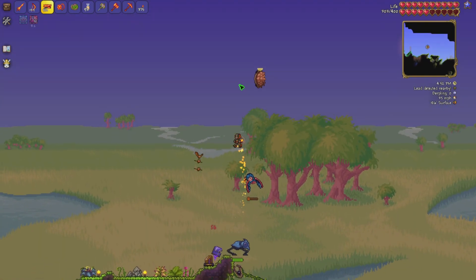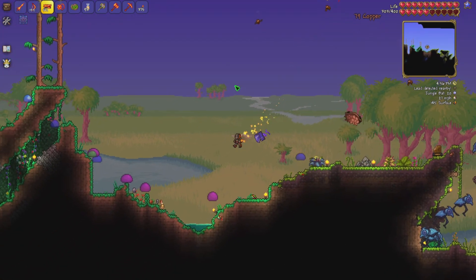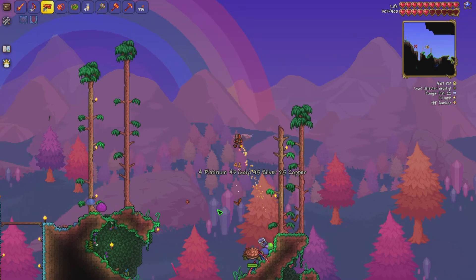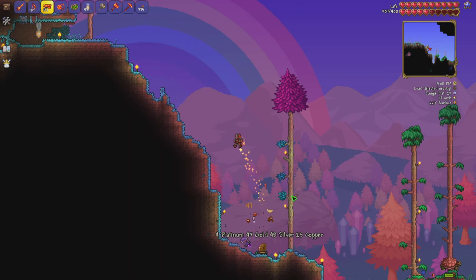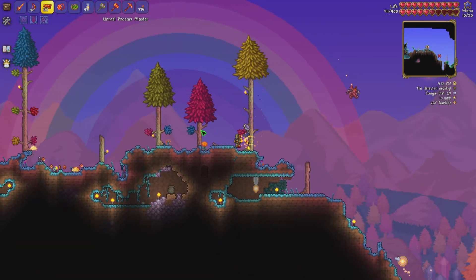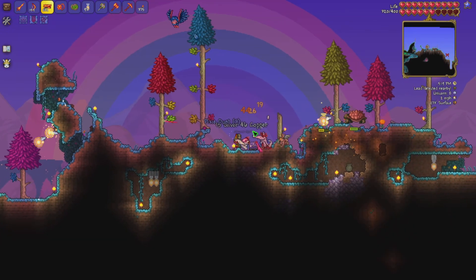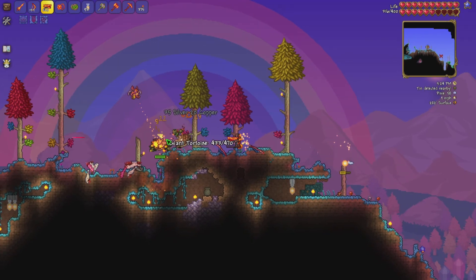Nice. Go up — nope, nowhere near enough flight power yet. Oh my god I'm not suited to fight you — get out of it, go away! Oh I forgot to spawn the imp. I need that so yes. Okay, there we go — didn't get one though. Why are the tortoises here? They're huge, they do so much damage. Nothing from that one.